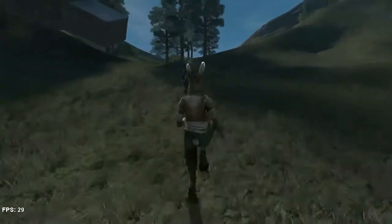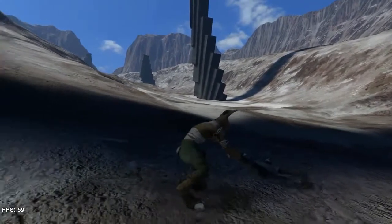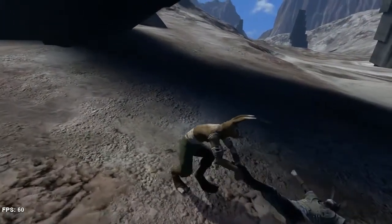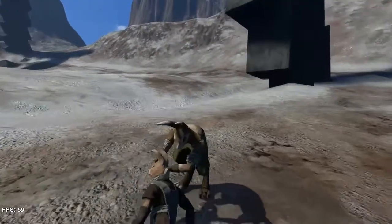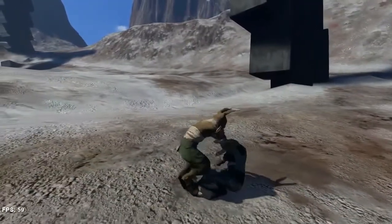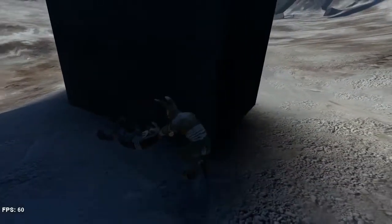You can also use the grab button to grip bodies and drag them wherever you want. This animation is an interesting example because it's almost entirely procedural. There's a single keyframe for the basic pose, but the legs use procedural foot placement to walk around, and the arms use inverse kinematics to attach to the body.